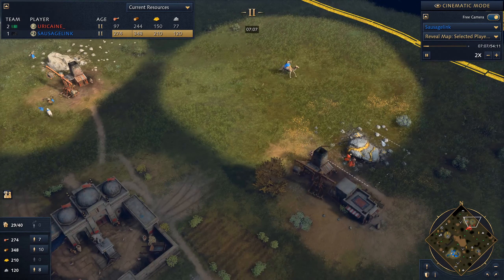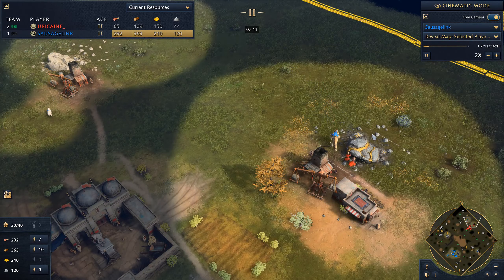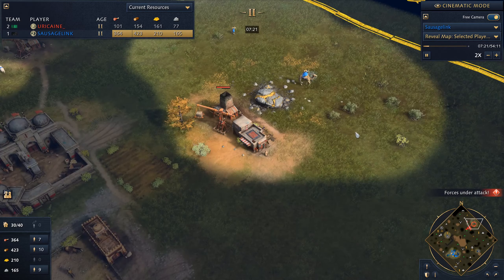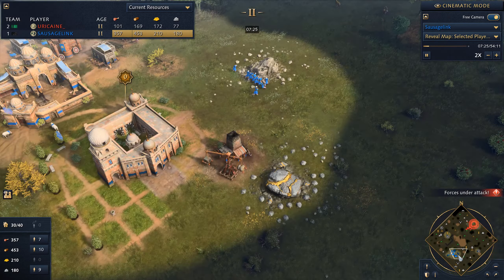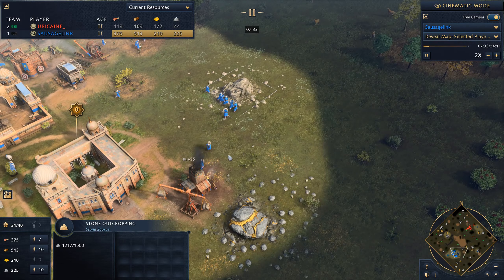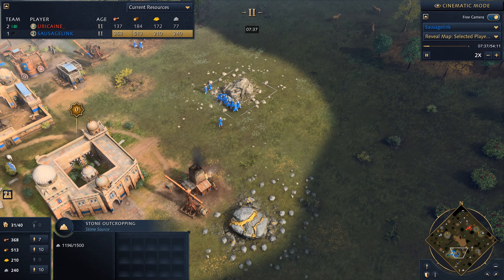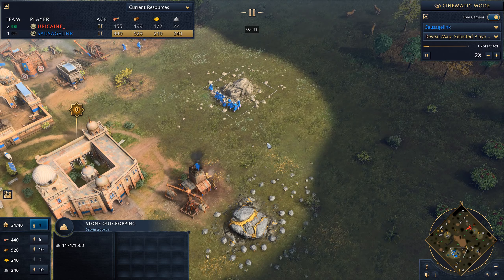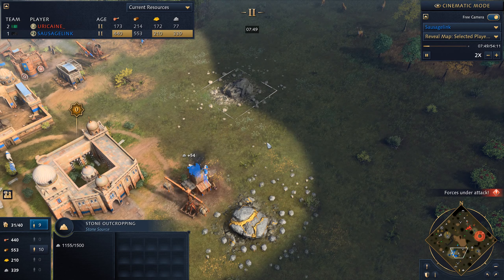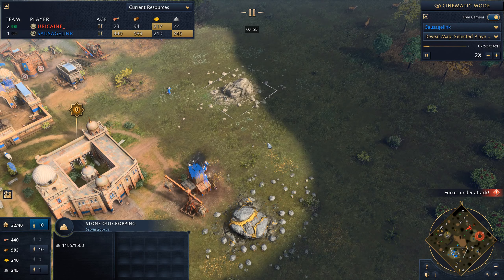We're just going to zip around and try to find other places to do some damage with our camel archer and archer. Meanwhile, we're doing our own thing getting up our second town center. I didn't realize I was long-distance mining for stone — bit of a whoopsie there — but it looks like we're already there with just a slight delay.